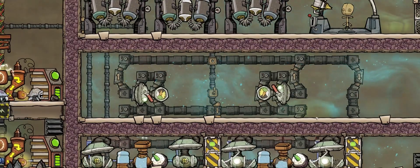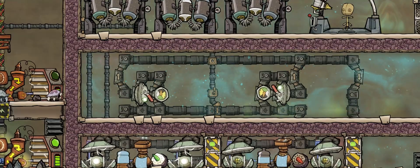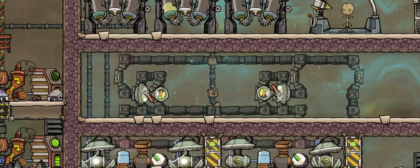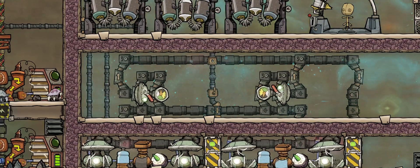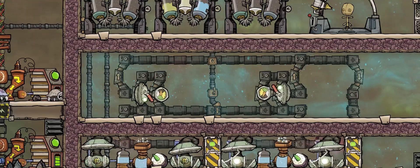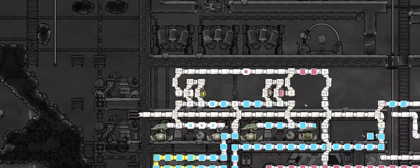This is another beginner build, focusing on a filter that is completely free — it doesn't require any power, doesn't require any automation. It just does the job using the mechanic of how gases work within Oxygen Not Included. Let's fly through and take a look at what it looks like.